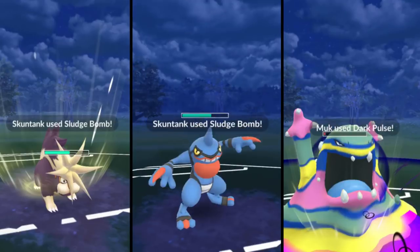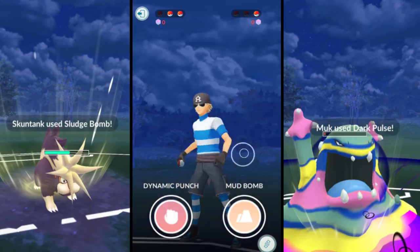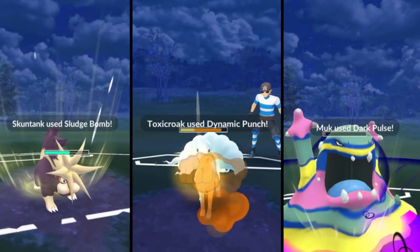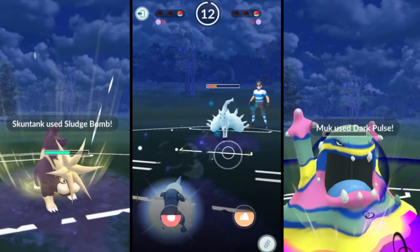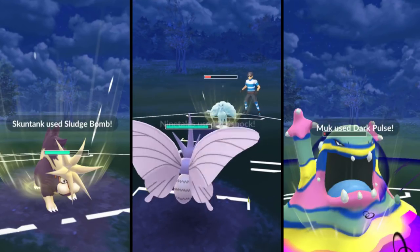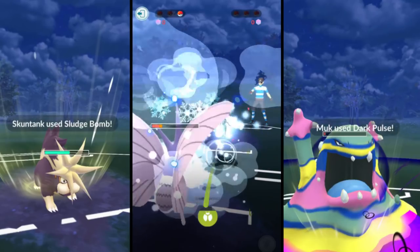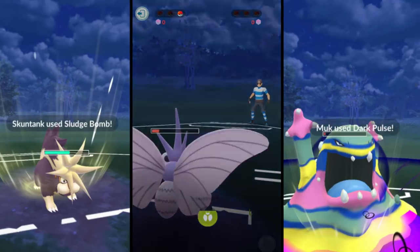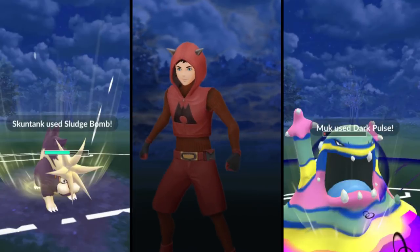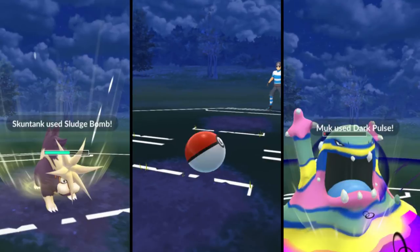Both of us are down on shields. He gets off his Sludge Bomb, doing a lot of damage to me - Toxicroak is not really the bulkiest Pokemon as I've mentioned, but it's still really good. We get off that Dynamic Punch, and Alolan Ninetales is almost knocked out. We bring in Venomoth - this Psyshock is going to really do some damage. We're able to take the win with Confusion. If he got off one more charge move he would have taken the game, but we pick up the win - a really nice, close game.